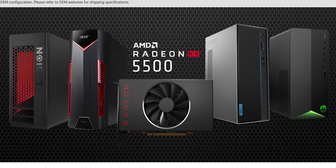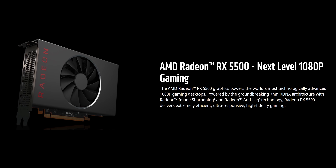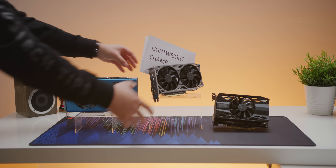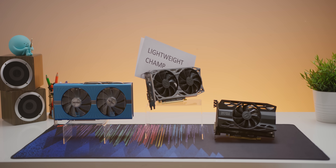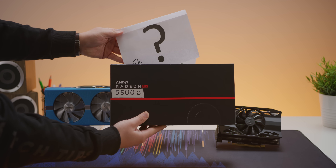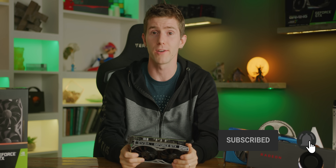The RDNA-based Radeon RX 5500 series is on the way to replace AMD's aging RX 500 series, which quite frankly just couldn't keep up in modern titles in our testing. The 1660 Super is the current lightweight champ, but until we know how the entry-level RDNA cards perform and what price they'll launch at, it's hard to say go out and buy it now. Get subscribed so you don't miss our upcoming review of those other cards.